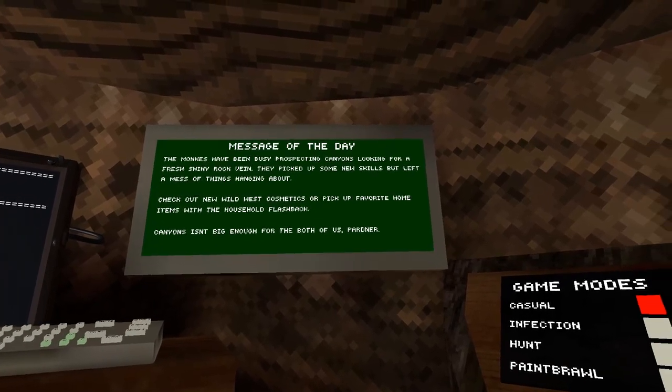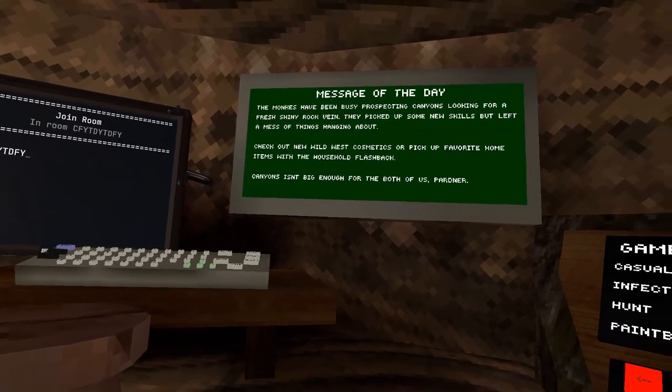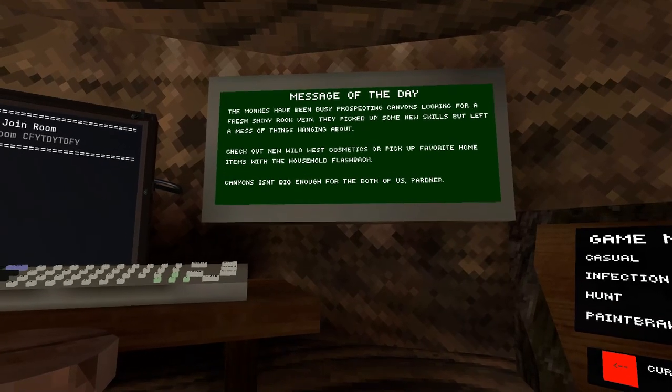They picked up some skills, but left a mess of things hanging about. So check out the new Wild West cosmetics, or pick up favorite home items with the new household flashback. Canyons isn't big enough for the both of us, partner.